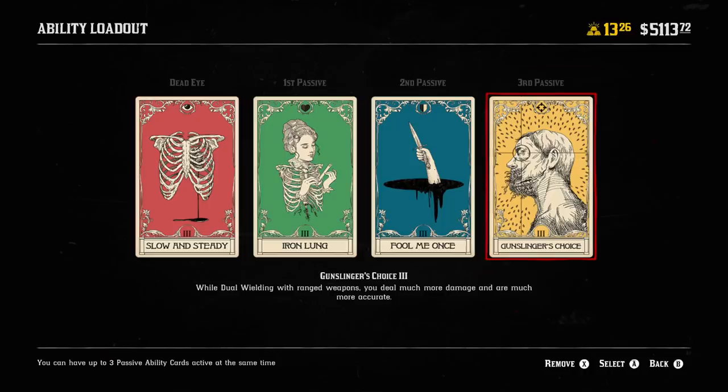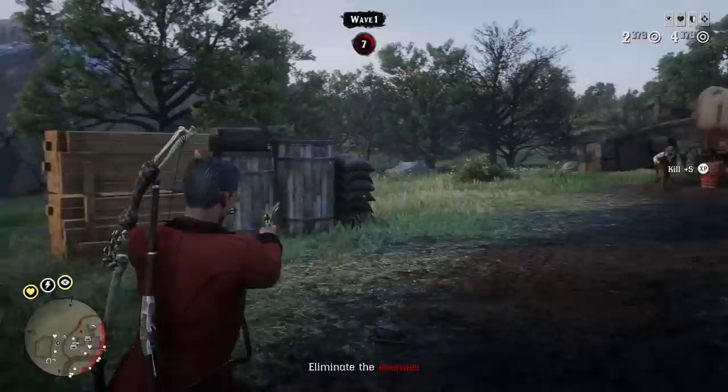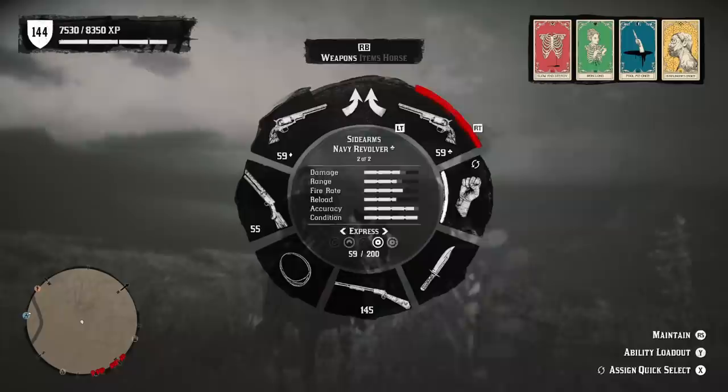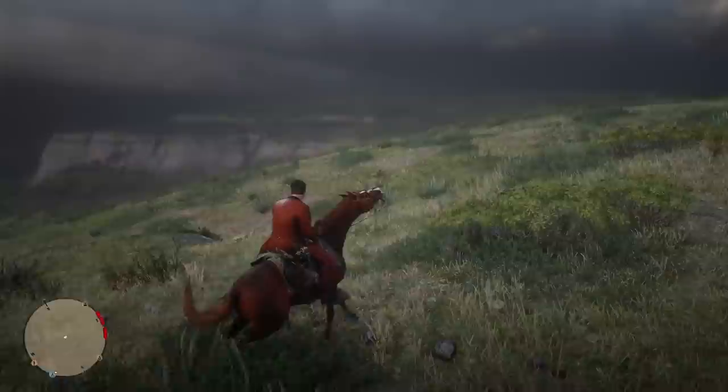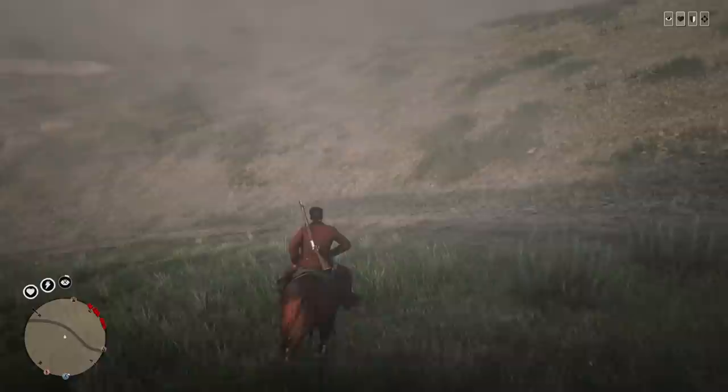For the third passive, you can really use whatever you want depending on your own playstyle. I really like Gunslinger's Choice because we have so much ammunition in our pistols, and you should be able to one-shot everything because you're so incredibly accurate. You deal so much more damage when dual-wielding, so in my opinion this has always been one of the most OP cards in the game — especially when paired with Navy Revolvers. You can use the Lemats, but I really like the Navy Revolvers. They're an absolutely amazing weapon and you can pretty much use just the Navy Revolvers throughout the entire survival mode and one-shot everything, even at long range. I use the Navy Revolvers over my Lancaster Repeater or even Bolt Action throughout most of the survival mode.